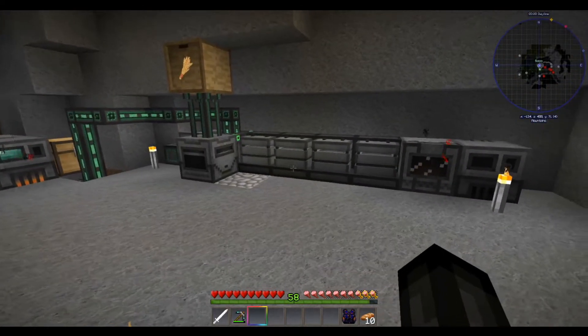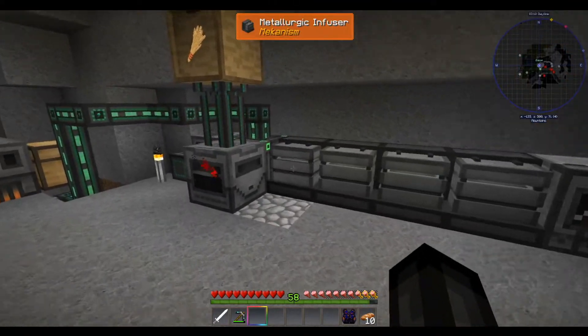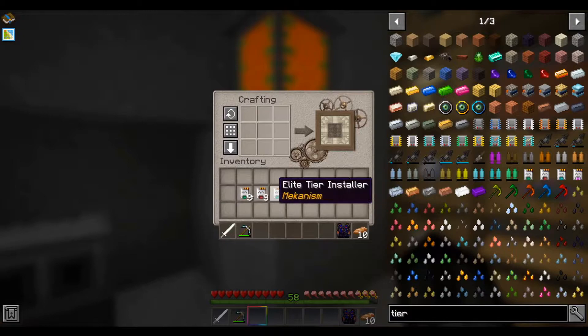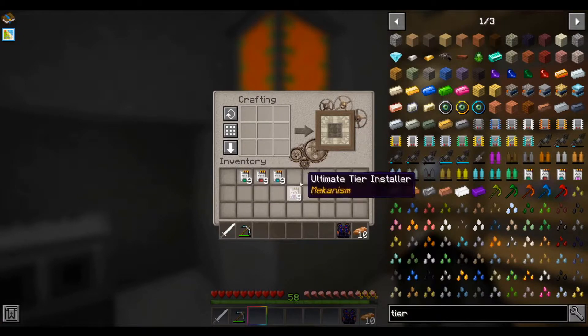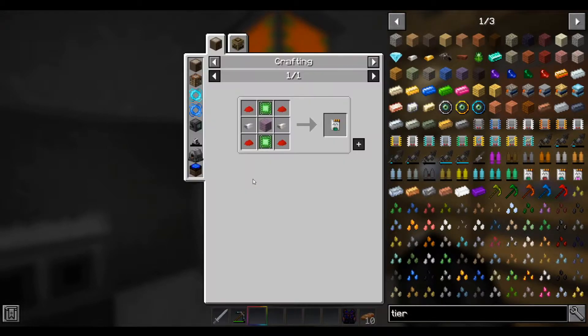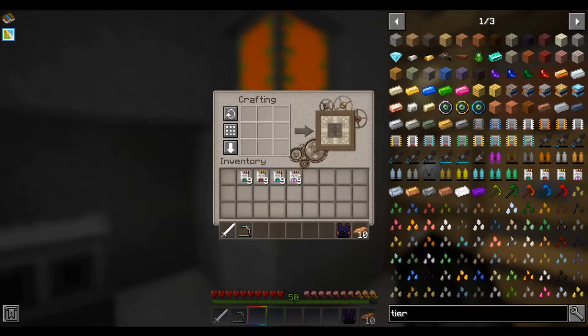So the first thing I've done is I've crafted some items, and I'll show you what I've done. So I've made a few of these tier upgrades. These guys are super expensive, so I've sat down and kind of planned these out and crafted them. The basic tier installer uses basic control circuits, some planks, some iron, redstone. That's basic stuff that we've seen before.